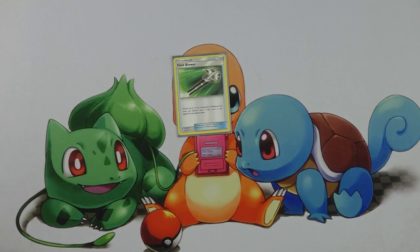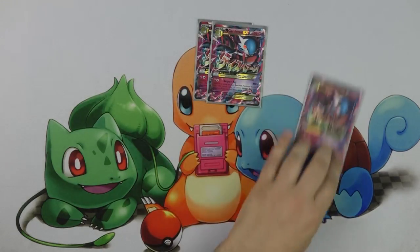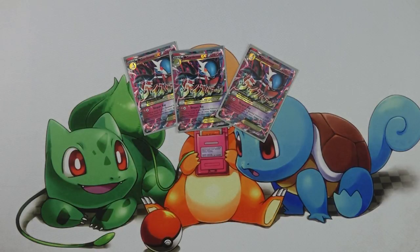Field Blower is also useful against Fighting Fury Belt — a card that hadn't seen as much play since the printing of Choice Band, but saw a resurgence in Ryan Sablehaus's Volcanion deck after North American Intercontinentals. One of the reasons I really like Mega Gardevoir is that it is incredibly powerful against most of the top tier decks right now, such as Drampa Garbodor — which won Intercontinentals — and Zoroark, one of the top decks going into that tournament. It's also strong against Vespiquen. The decks that struggle against Mega Gardevoir are Greninja and Decidueye, which hadn't been seeing as much play, though they're starting to see a bit of a resurgence.